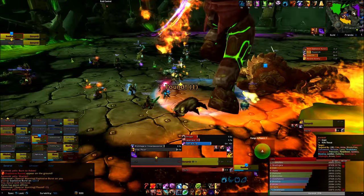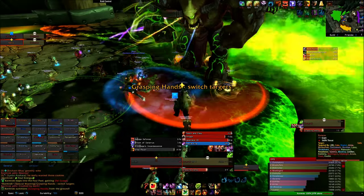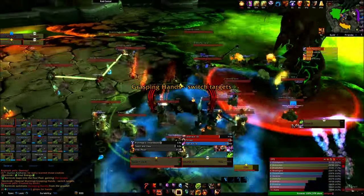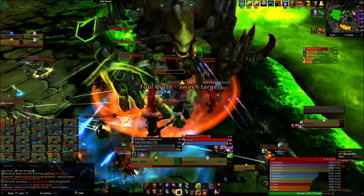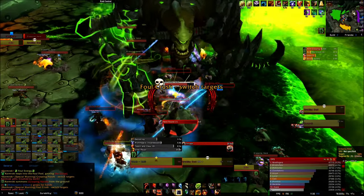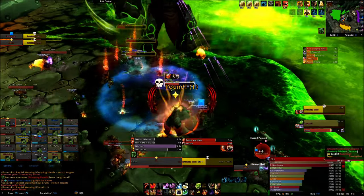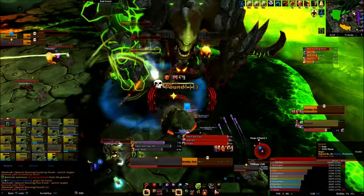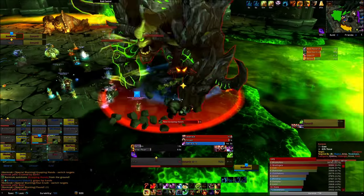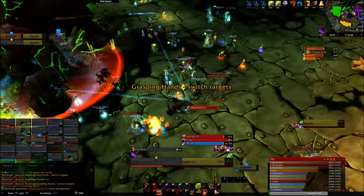Now let's discuss the green pool. There is really only one mechanic here: the grasping hands. Cormrock will send out hands to grasp pretty much all the raiders, stopping everyone from moving. Foul Crush gives a bigger, stronger hand to his current tank. When the hands come out, everyone should AOE like crazy and kill them all as fast as possible. If the other tank gets Foul Crush, please mark that big add with a skull so DPS will actually free the tank. Also, taunt the boss to help out since the stunned tank probably won't be using any active mitigation.